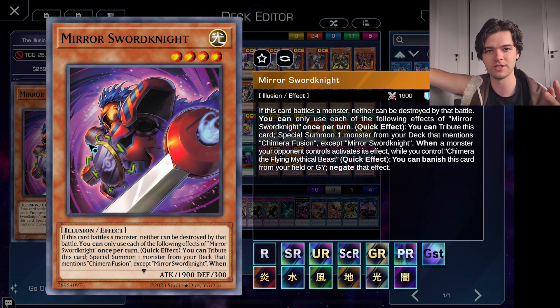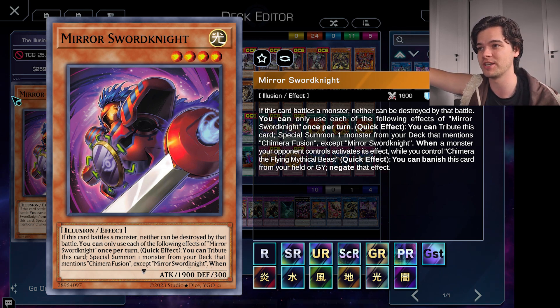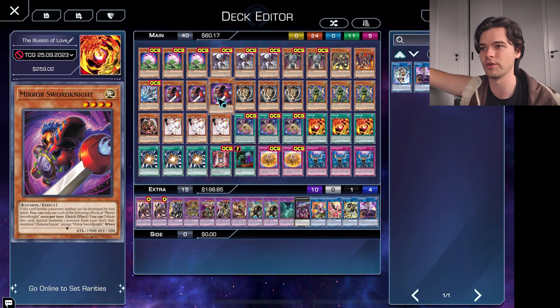Also, while it's in your graveyard, when your opponent activates a monster effect while you control Chimera the Flying Mythical Beast, you can banish this card from your field or graveyard to negate that effect, which is really, really strong. With this card alone, you could shut down your opponent's entire strategy. A lot of decks rely on their normal summon and its effect, so this deck will immediately shut down those decks almost 100% of the time, because a lot of the time you're going to have this guy on your field or in the graveyard.